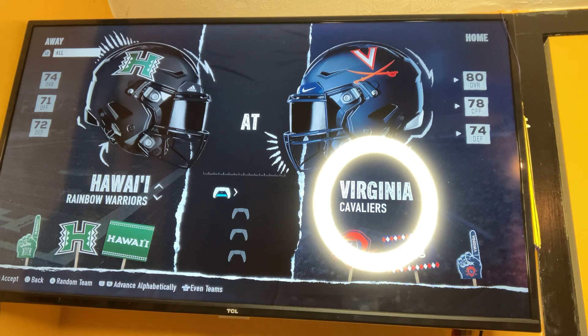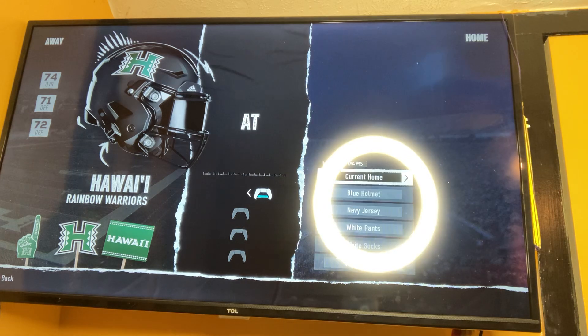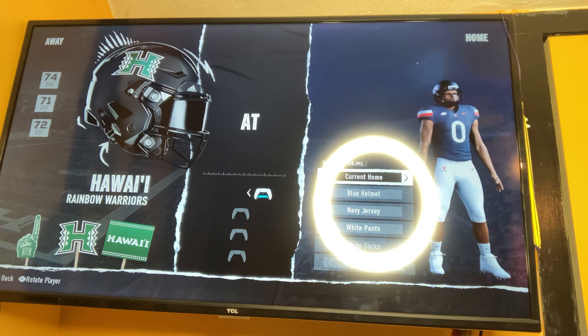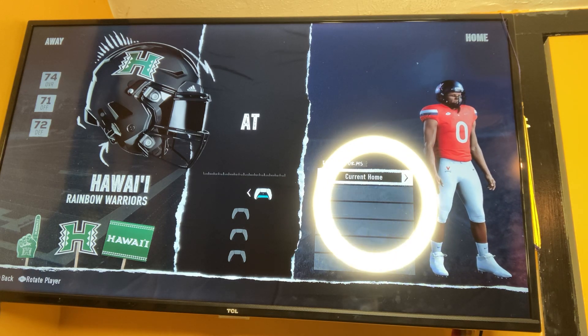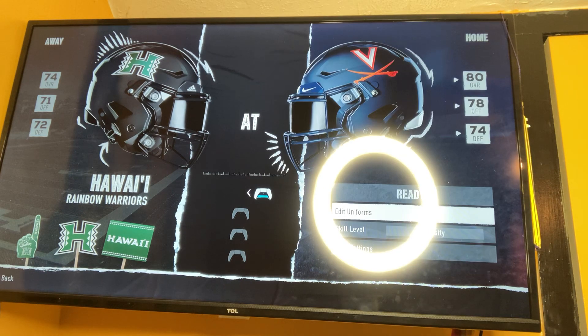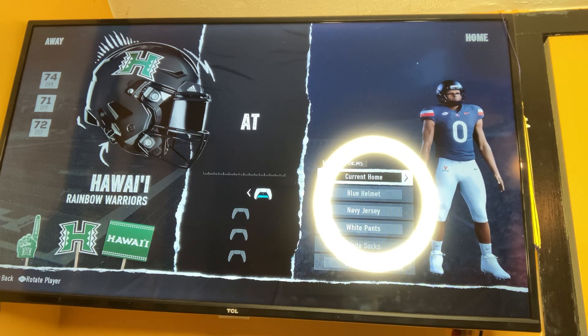Before I get into it, I want to see what their uniforms look like. So that's what the Virginia uniform looks like — there's their away uniform, their current alternate, their current home option, and their current alt. I already know what the Hawaii Rainbow Warriors jersey looks like — I'm doing a franchise with them right now.